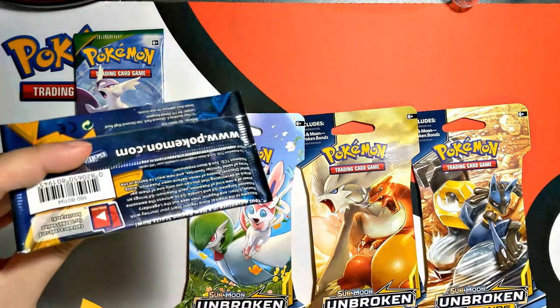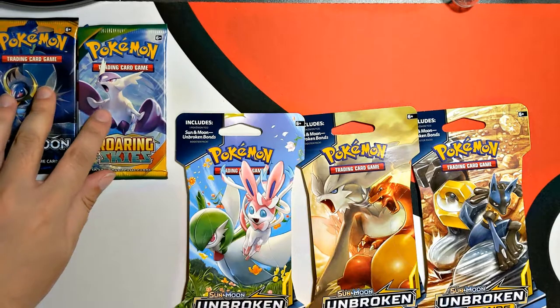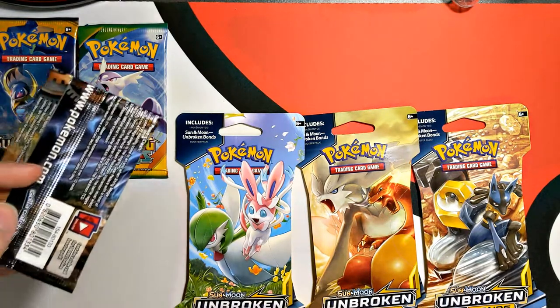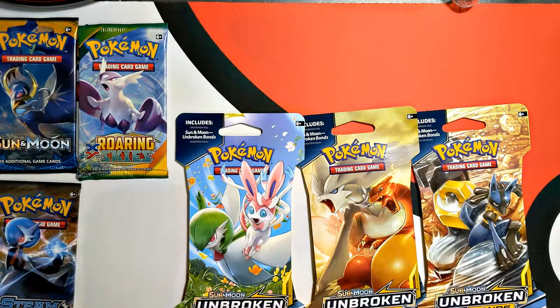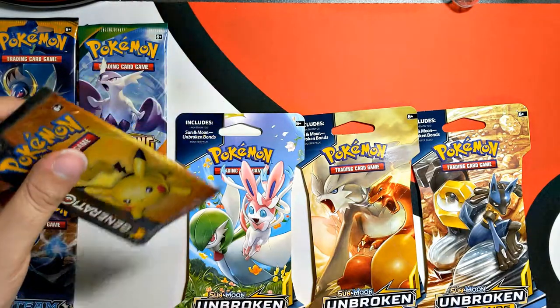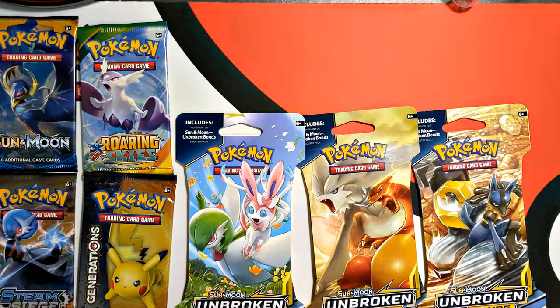The second pack — I don't know what that is. Oh, it's Sun and Moon. Okay, that's really cool. I don't mind Sun and Moon, that's current gen. Next pack is Burning Shadows. What is that? Steam Siege. Ugh. Next one is Generations — I love Generations, so not salty about that.